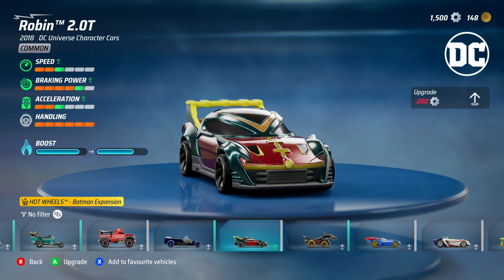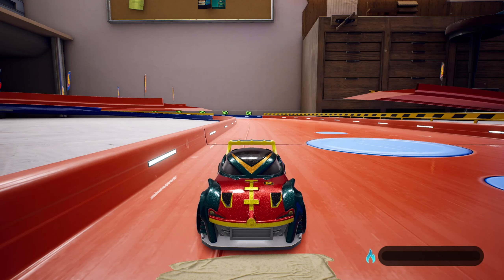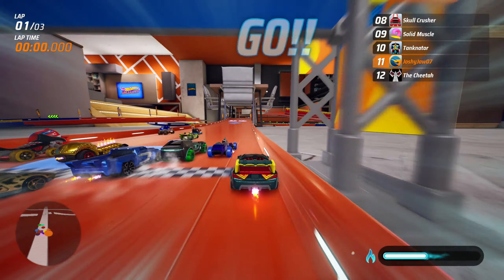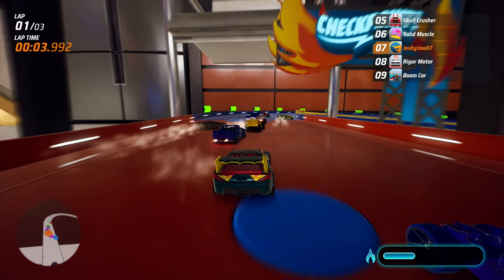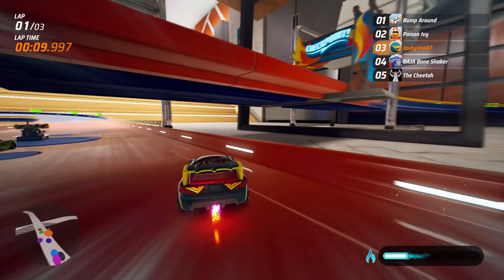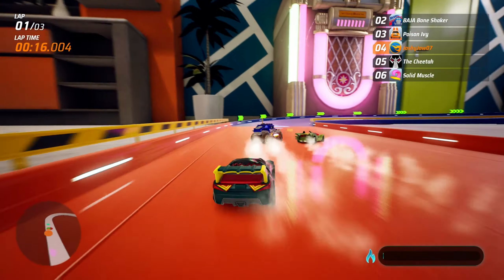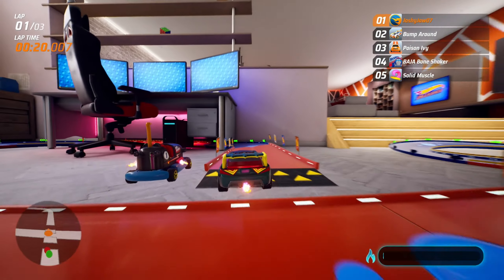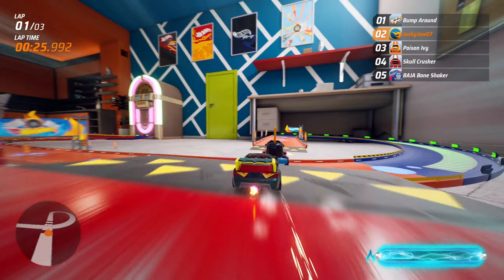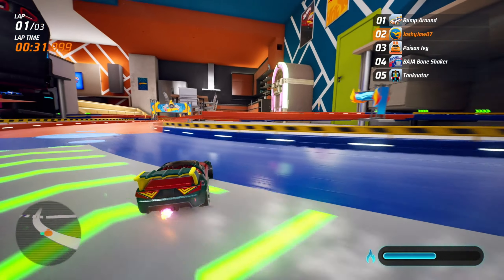Now we move on to Robin. I'm so excited to try this because it looks so nice — that iconic R on the front hood. They all have boost bars; none of them have had individual boost blips, which isn't horrible because we've learned how to use it effectively. This car might just be amazing — we've pulled back despite hitting a barricade, we're up with the three leaders, and we've gone straight into first place.